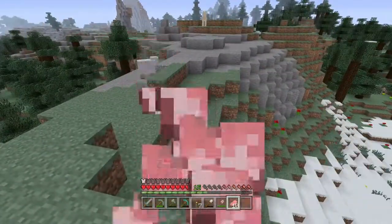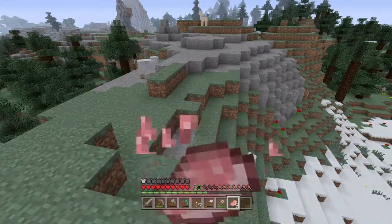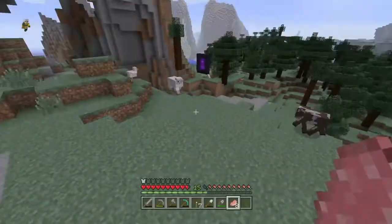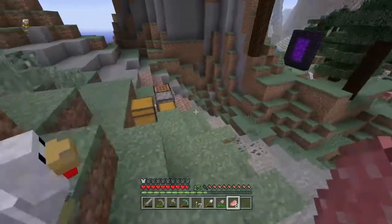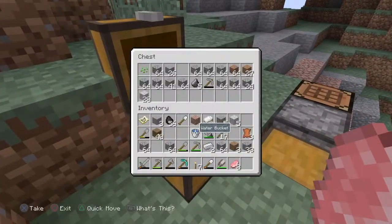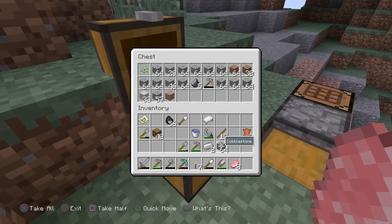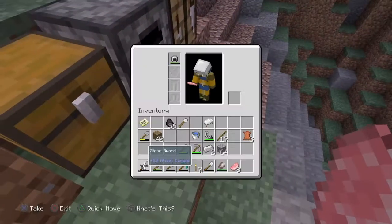We've got the coordinates to find the base again just in case we do lose it. I should probably put some stuff in the chest so we have enough room for more materials. I'm going to go ahead and put all of this in here. We might need the cobblestone, so we'll keep hold of that, but for now I think that's okay.